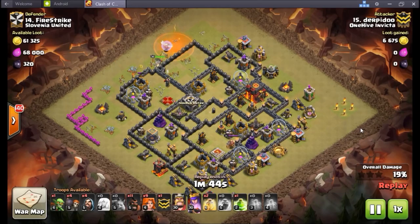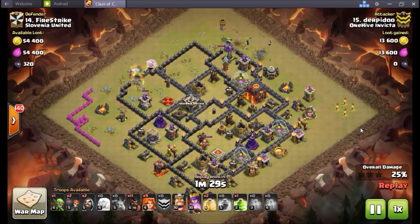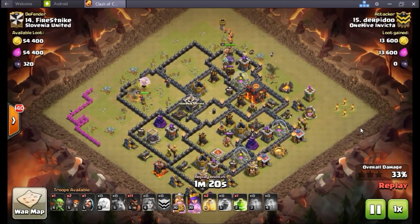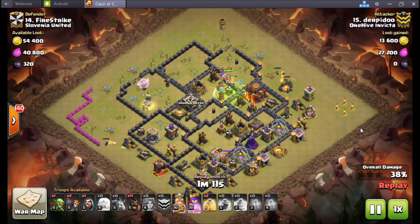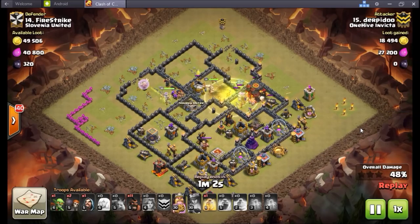The new baby dragon unit is still finding its role. At TH11 it's somewhat useful, but you need to keep them by themselves to get that rage effect. Some new strategies on YouTube use baby dragons for TH10s to get fairly easy two-stars on town hall 11s. They're also good at cleaning up around the base — beefier than minions but 10 troop space is quite a lot for a small solo unit.